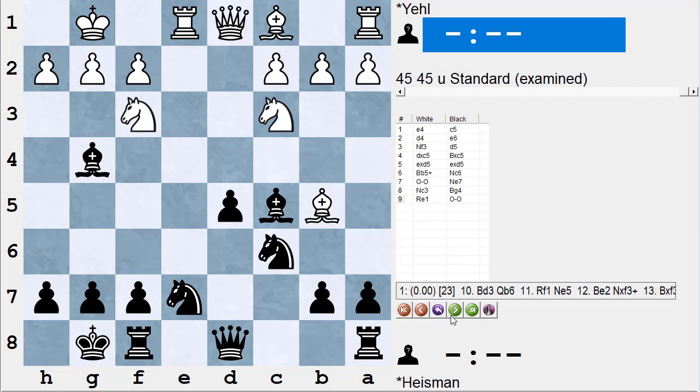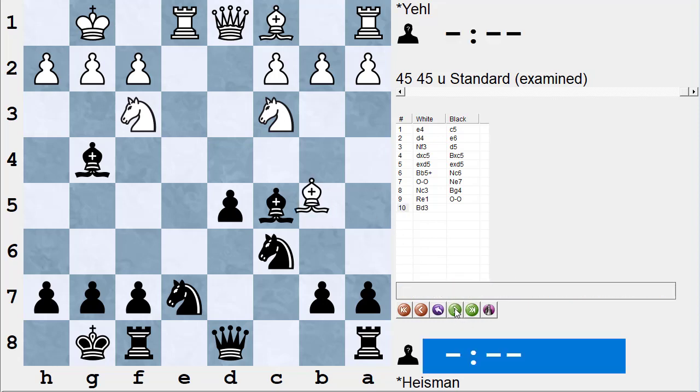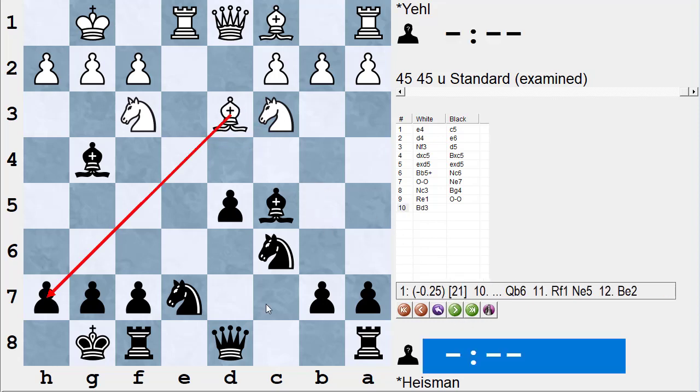Instead white plays rook e1, pinning the knight and threatening either knight takes d5 or queen takes d5. I need to unpin my knight, so I unpin both my knights by castling. Stockfish thinks the game is even here. White's next move — which I thought was a mistake — is actually okay: white plays bishop d3, threatening bishop takes h7 check, king takes h7, knight g5 check, followed by queen takes g4 winning a pawn.